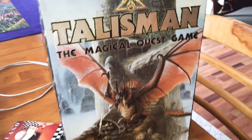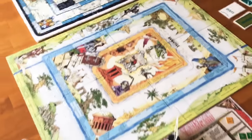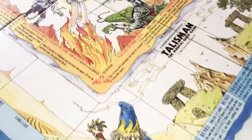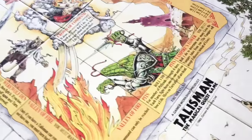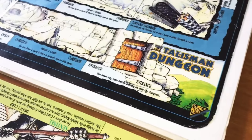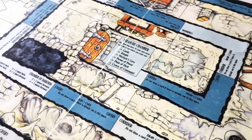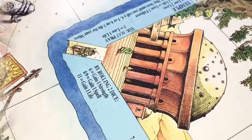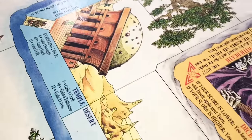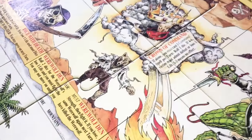Hello everybody, today I've decided to take you through a solo game of Talisman. Talisman has seen a number of different editions. The one we will be playing is from 1983, the second edition. There were a number of expansions for this Talisman edition. The one we will be playing today will have all the expansions except the city expansion, and this one has most of the dragon expansion.